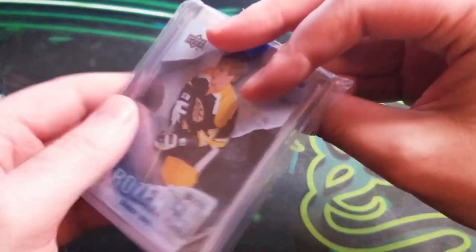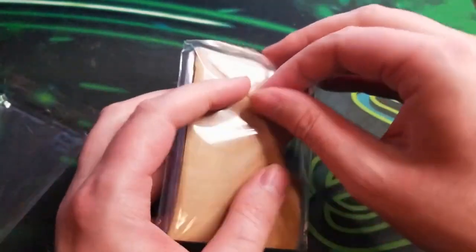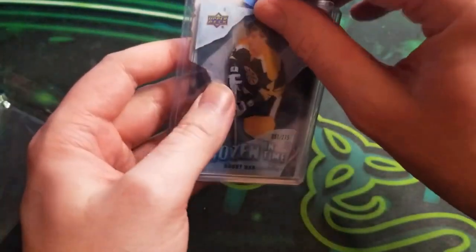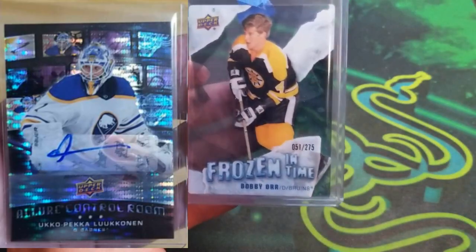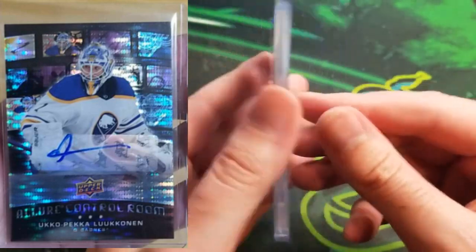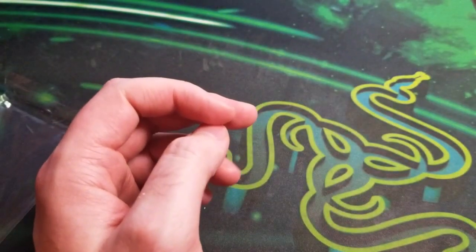This last one here is another Frozen in Time for the set. I traded away a 21-22 Allure Ukopekka Lukkanen sticker auto for it — probably overpaid for it for the set, but getting ever closer to finishing that.